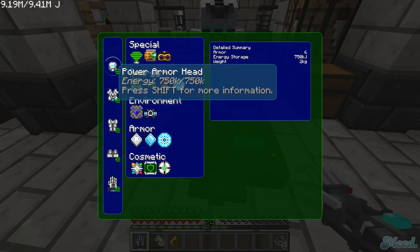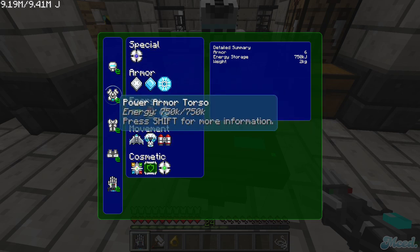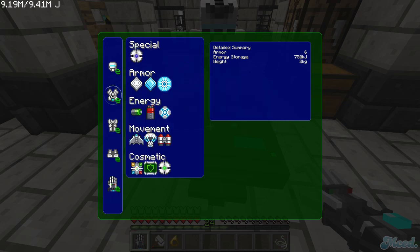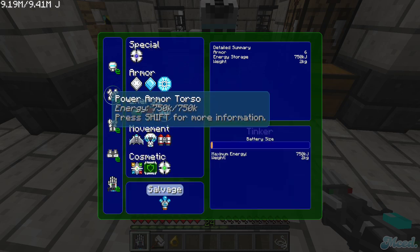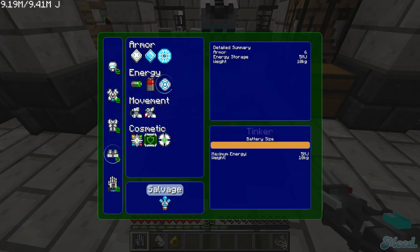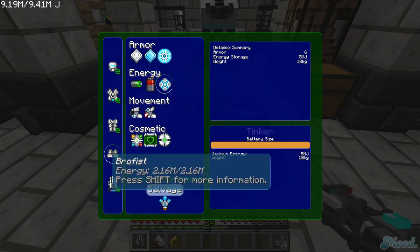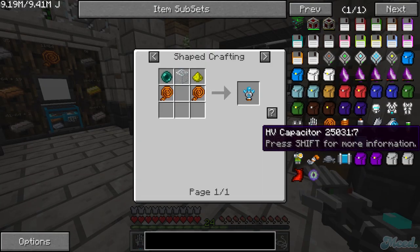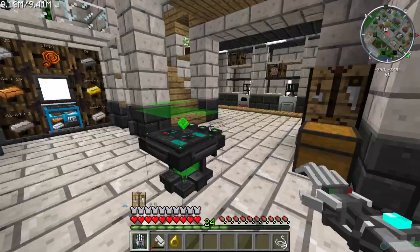So here's what you want to do. Every piece you want to put the best battery in — that's the elite battery, the HV capacitor. You're gonna need four of those — glowstone, glass, and ender pearls. Let me pick up some glowstone, I'll be right back. Yes, I got some here.